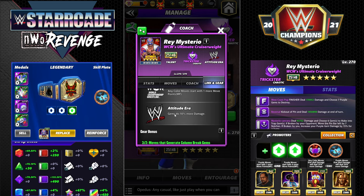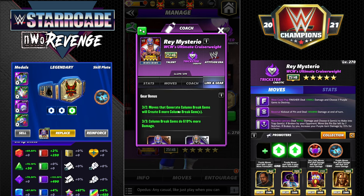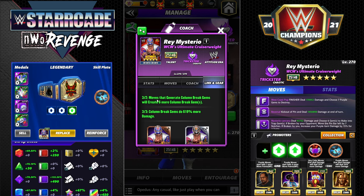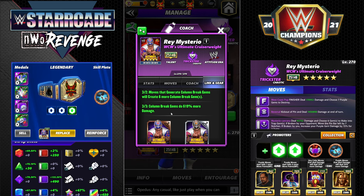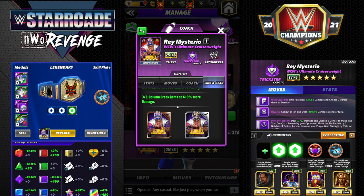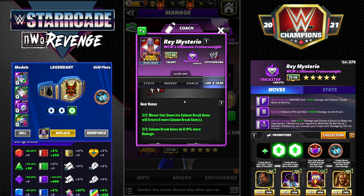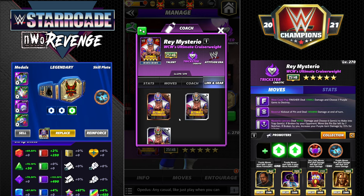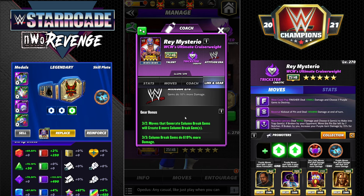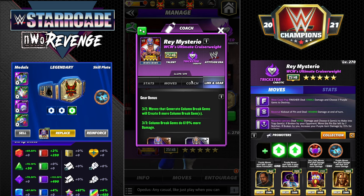Attitude Era gems do 10% more damage. He has two - actually three - gears, and I have them all for this preview. The first gear makes moves that generate column break gems create six more, and the second makes column break gems do 619% more damage. I like that percentage - a nod to his finisher. The gears are very powerful, and I'm assuming this weekend event will be similar to Seth's event.